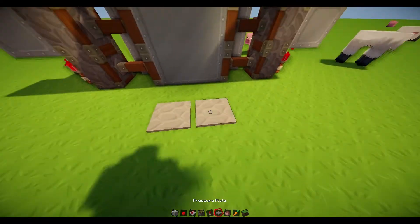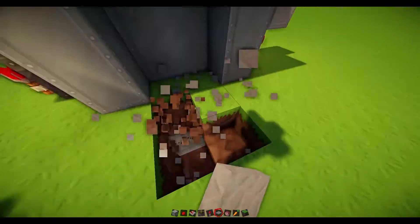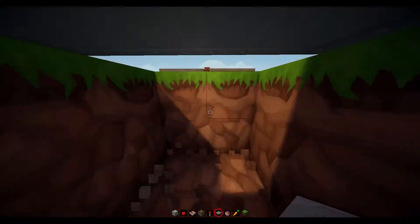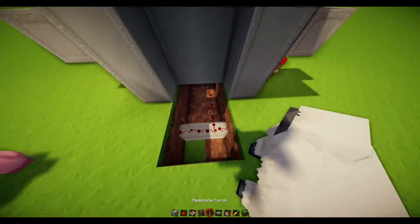Now if you want to have pressure pads on this side as well, it's really easy. You just dig below and place redstone underneath them.